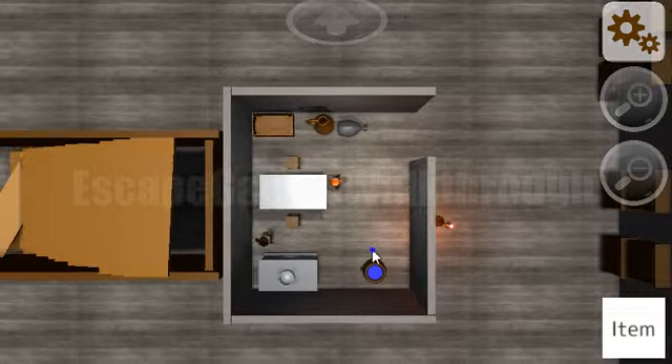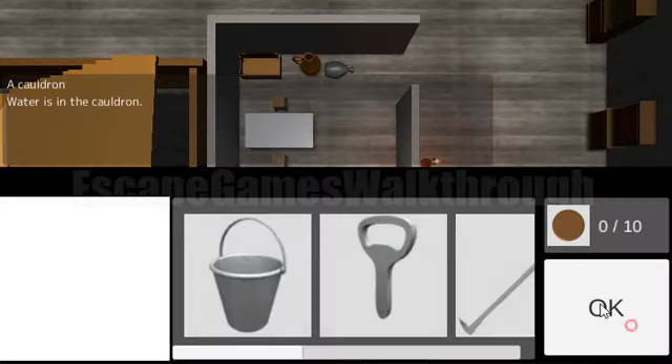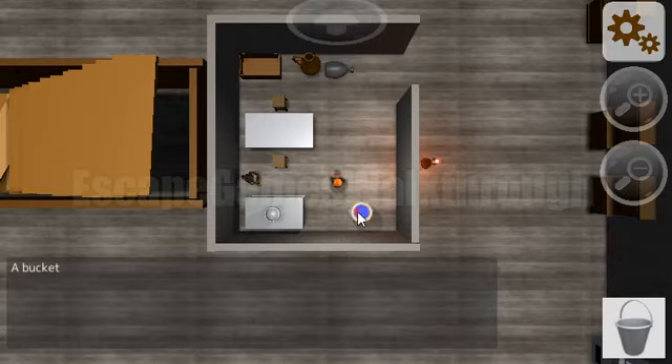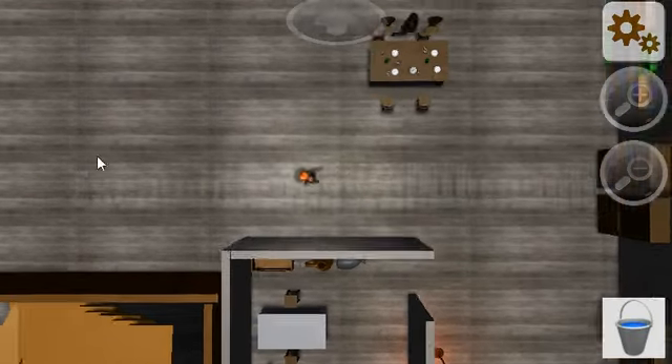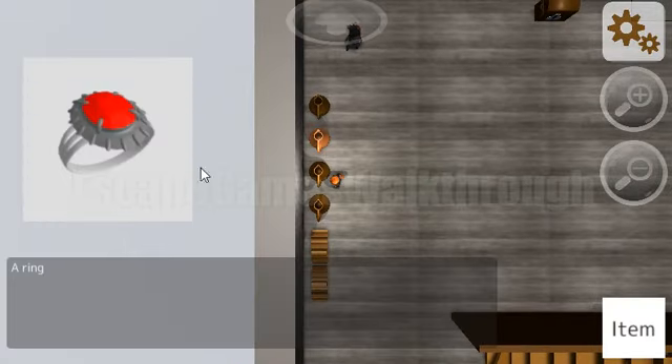We can see there's a cauldron with water, so we fill the bucket with water. Then we use this water on this jug, pull it out, and here we've got a ring.